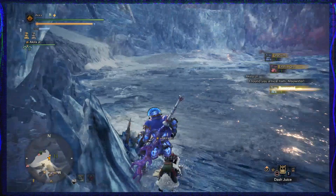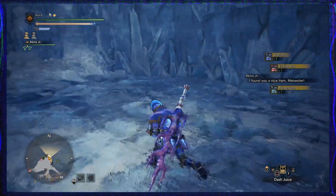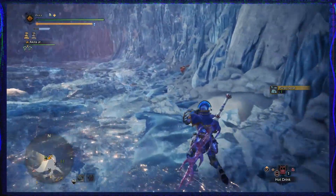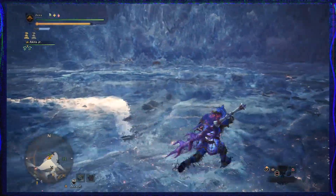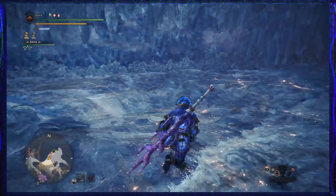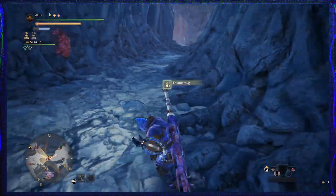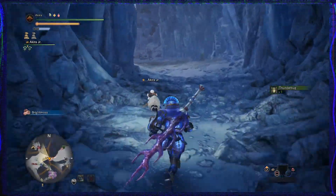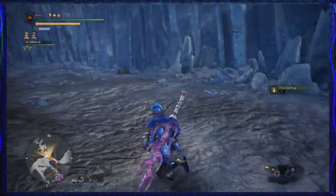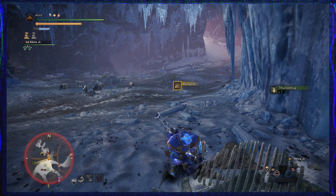There's another one where you fight the beta version of Tigrex — it's like a little icy place. It's where you fight the Banbaro in the beginning, right around that area where the ice crumbles at the start. You can find a spot there. I'll show you the longer way because I see a cave coming up, though I don't see any mining spots there.